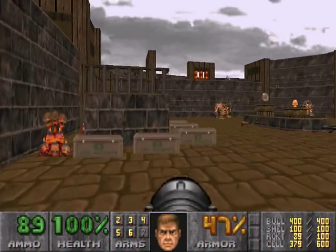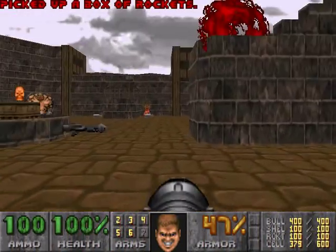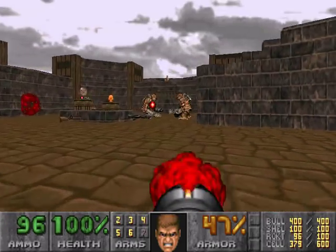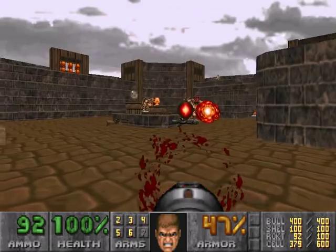Hello everyone, welcome back to Let's Play Final Doom: The Plutonia Experiment, Map 7 — Caught Yard. I'm Ultima Mantoid, and they start out giving you a rocket launcher for a reason.